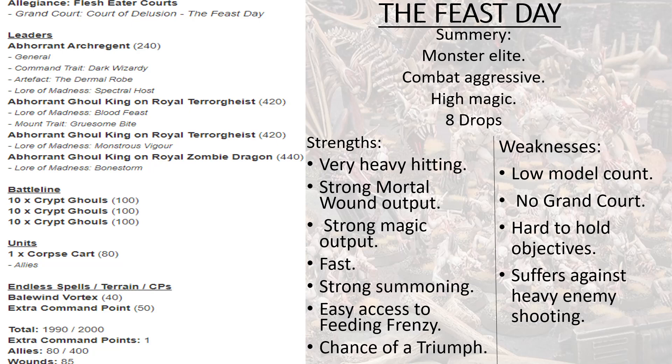That brings us to a total of 1990 points out of 2000, with one extra command point, allies of 80 points, and 85 wounds. The Grand Court delusion of Feast Day allows you to use Feeding Frenzy once per turn for free without spending a command point — and that's not once per battle round, it's every battle round in both your turn and your opponent's turn. My Abhorrant Ghoul King on Royal Terrorgeist with Gruesome Bite will always attack twice while alive and in combat — he always attacks immediately after the first time as a staple. Feeding Frenzy is already powerful; doing it for free makes it incredibly strong.